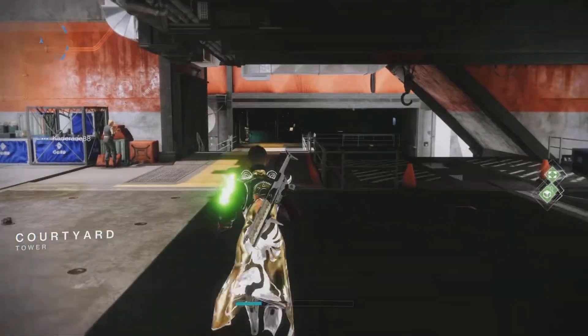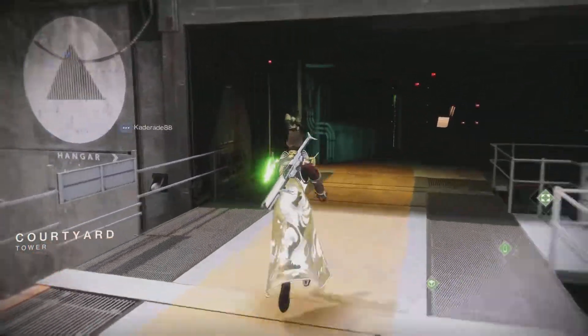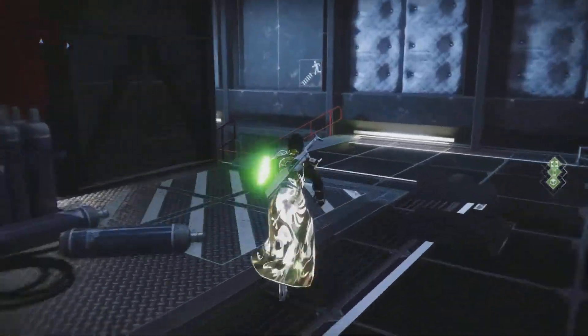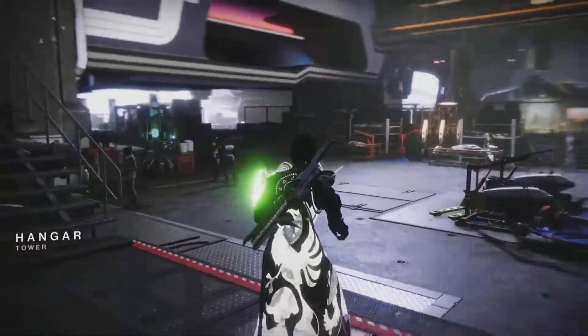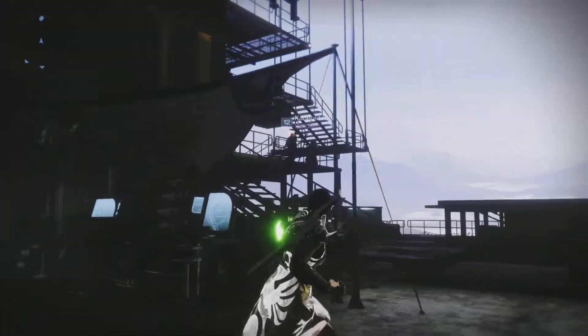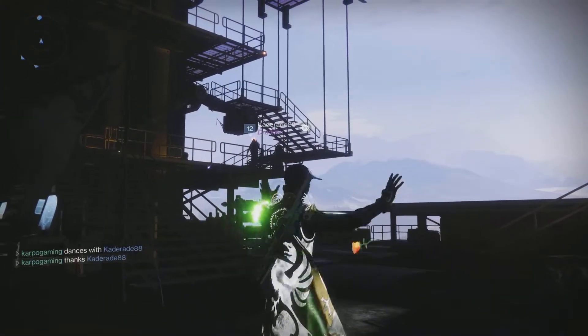Xur has three different spots that he can show up each week. This week Xur decided to show up in the tower. Dropping into the tower, just adjacent from Saint-14, you'll find good old Xur. Happy Friday, and let's see what Xur has for us today.